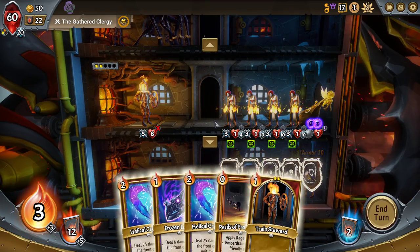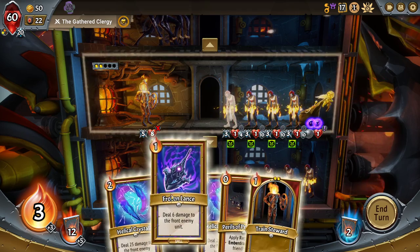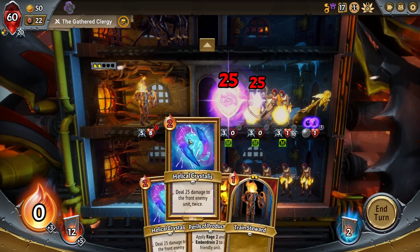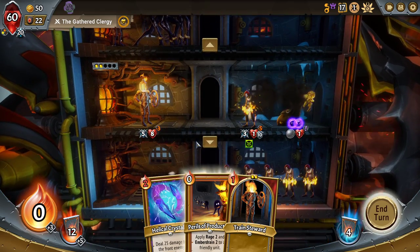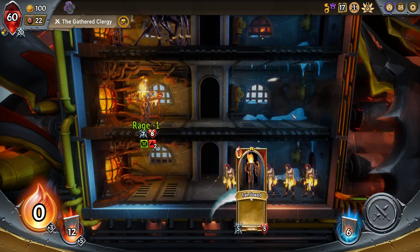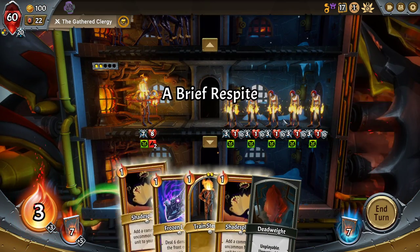For right now, though, I have no Encant triggers. I'm going to take two Ember Drain there, just so they can get the 50 gold. I think that's worth it.